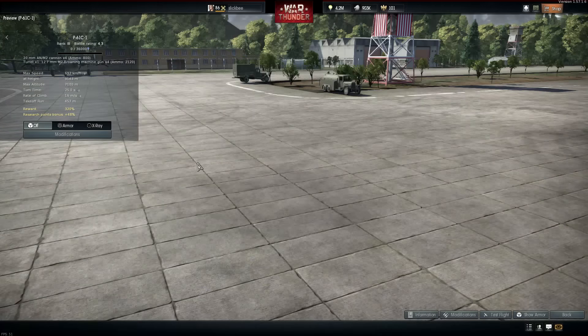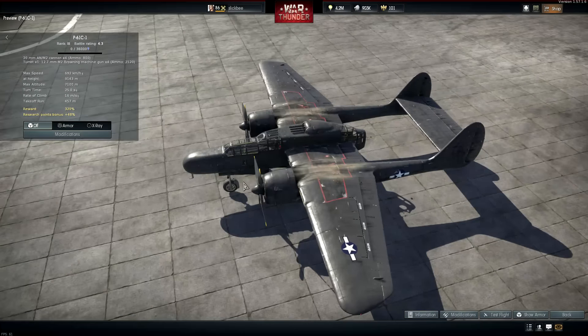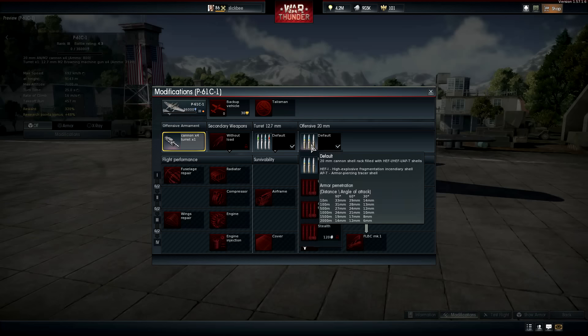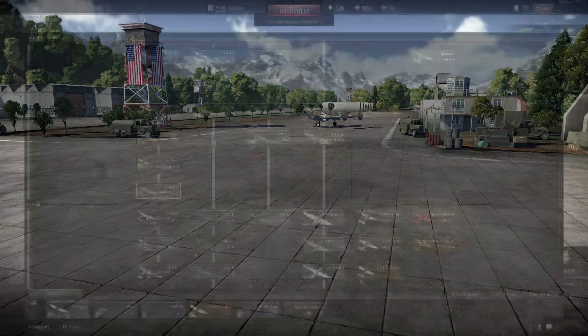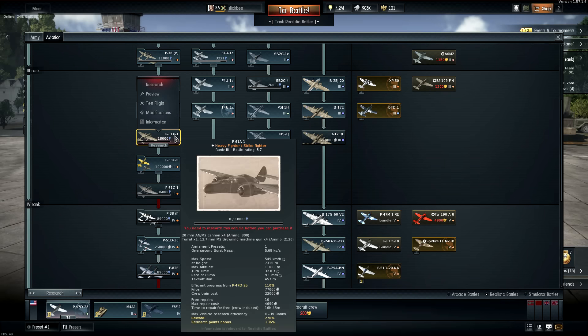Let's just preview it real quick. The modifications include four 500-pound bombs and four 1,000-pound bombs — it's a pretty good bomb load. I would only assume that the A-1 carries less, and yeah, it doesn't even carry bombs, so that would be the difference between the two variants.